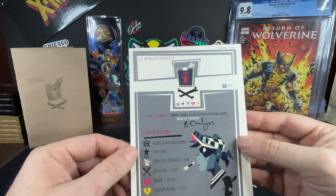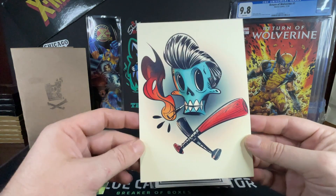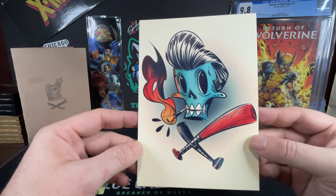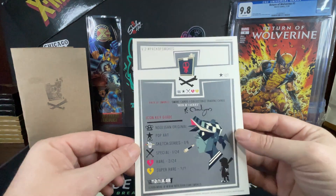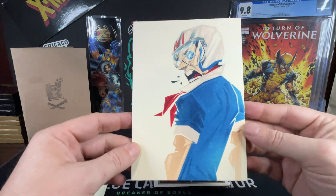This is the Nooligan originals, number 115. Not sure what the name of this character is, but cool looking. This one's from version number two pop art — nice, Speed Racer!